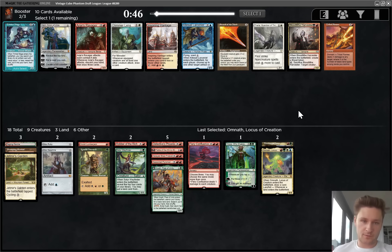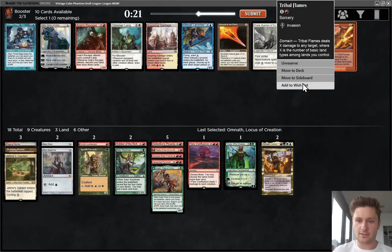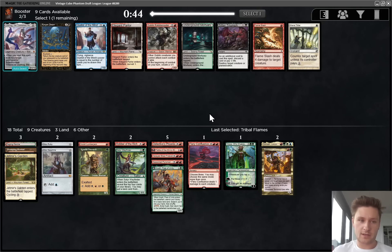There's Tribal Flames, and Inspiring Vantage if we want to try to go deep with all the colors. I'm not that interested in a Karn that just doesn't fit the curve very well. Honestly, I think Tribal Flames is actually the pick here. Could be Inspiring Vantage, but it not being a land for the Territorial Kavu is annoying. I'm going to take this speculatively, but likely not going to end up playing it.